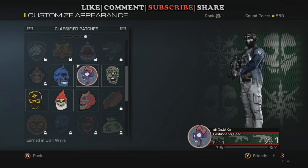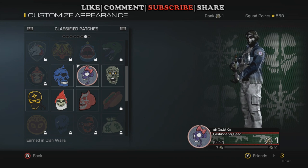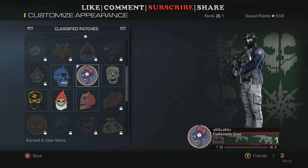The next one here is Surveyor, or the Purple Skull patch — you receive it by capturing five targets during a Clan War. Then you have Unwavering, or the Mummy patch — hold the target for three days.